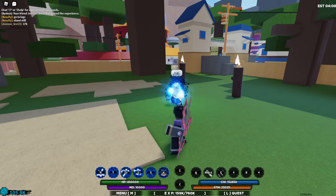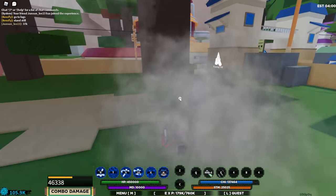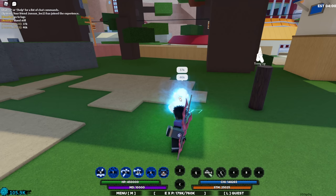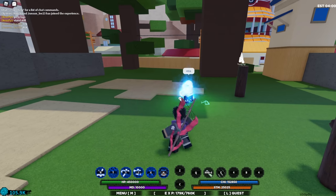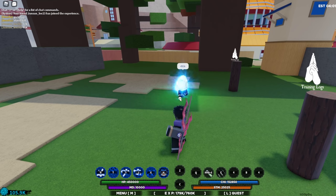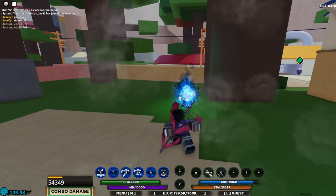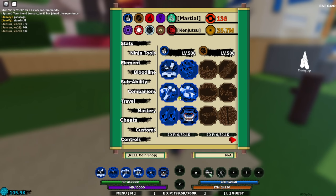Inferno Engager — look at that, good combo starter, pushes them back. I did 46k by the way. You can do Inferno Engager then Flame Grip as a combo. Let me show you guys right quick — we're gonna do Inferno Engager, pop, then Flame Grip... actually it's on global cooldown, so that won't work. Dang, never mind — global cooldown, that sucks.